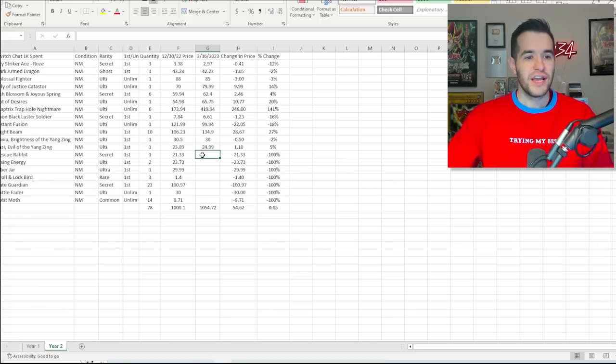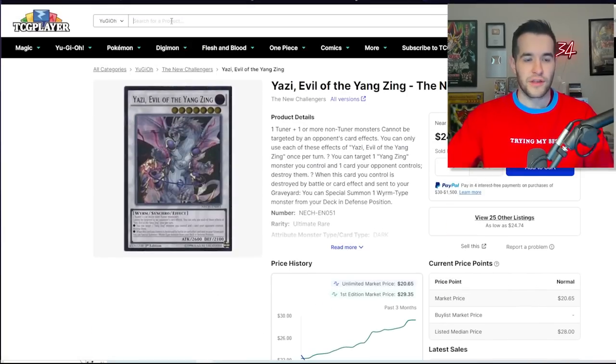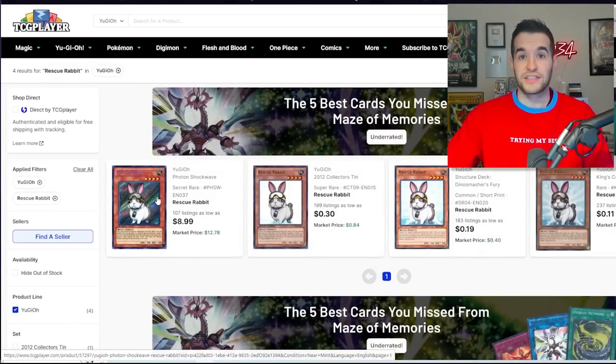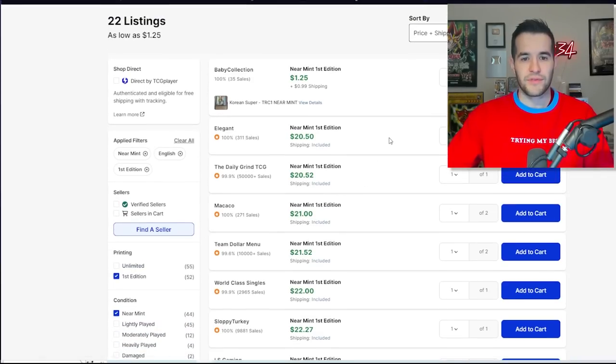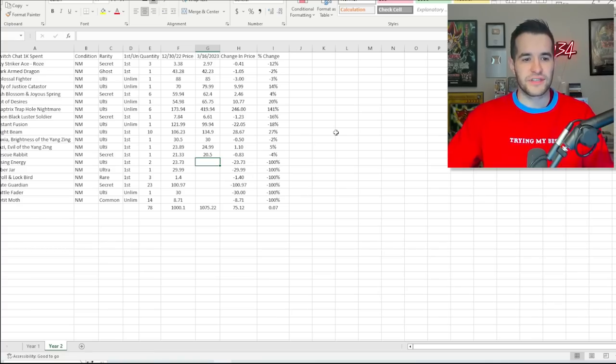Rescue Rabbit Secret Rare — is there any demand for rescue rabbit? Probably not at the moment. The things that are doing well are things that are in the meta. Old school stuff works but takes a lot longer; meta stuff can spike up really quick. Rescue Rabbit isn't really in any sort of meta right now. It's at $20.50 — we lost about $0.80, a 4% decrease. Pretty negligible, not a big deal.